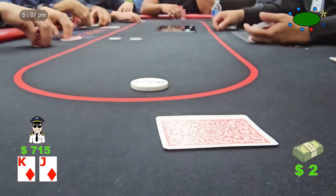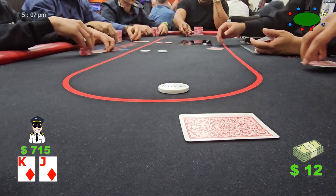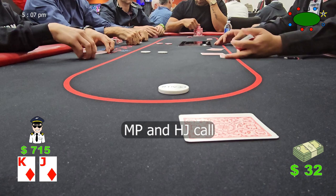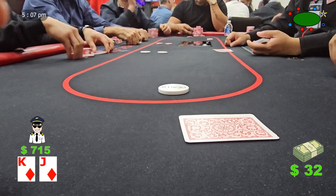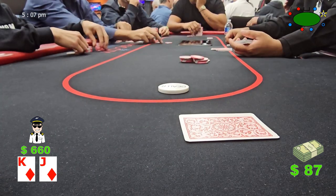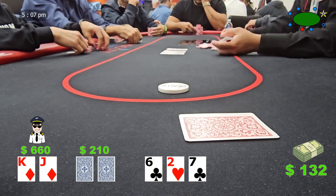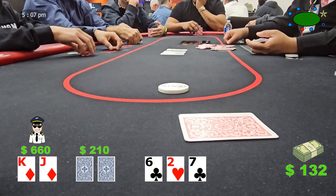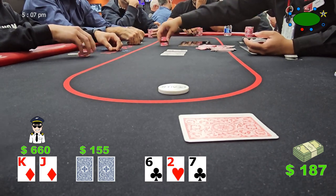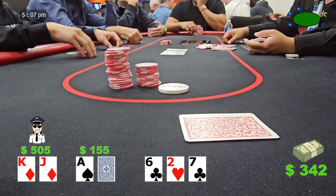A few seats open, so that leaves us with only the big blind as the ante, and the action starts under the gun. Under the gun raises $10 and gets a call from middle position. Since we're on the button with a relatively strong hand, this is a good three-betting opportunity. We raise to $55, and only the initial raiser calls. With a relatively dry board, the initial raiser tries to retake the betting lead with a $55 bet, so we raise to $155. After thinking for a few moments, the player folds, showing an ace of spades.